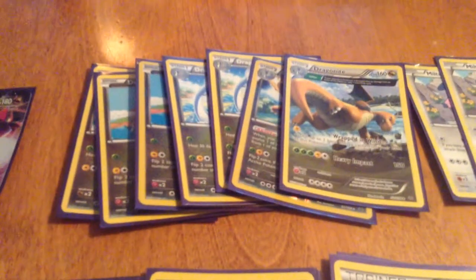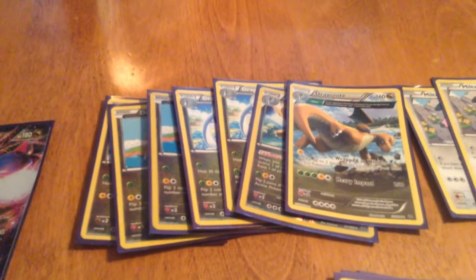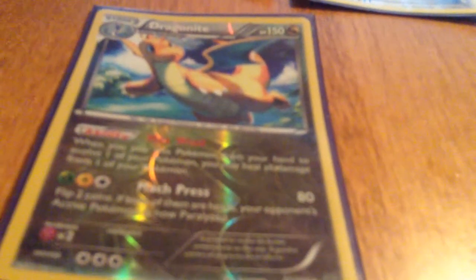As you saw earlier, we have a 3-2-2 line of Dratini, Dragonair, and Dragonite. I play two different Dragonites, which you don't really see that often. I play the usual Max Wind Dragonite, where if you evolve your Dragonair with this Dragonite, Max Wind takes all the damage off of a Pokemon. And then Mach Press does 80 damage for one Grass, one Electric, and one Colorless. Flip two coins — if both are heads, your opponent's active Pokemon is paralyzed, but you'll probably do 80 damage.